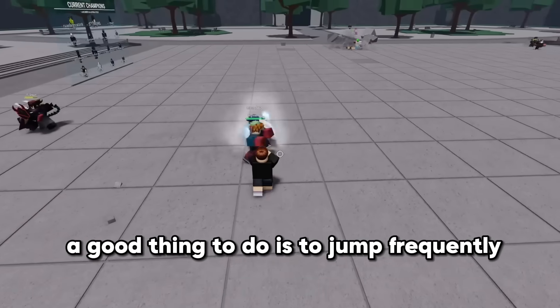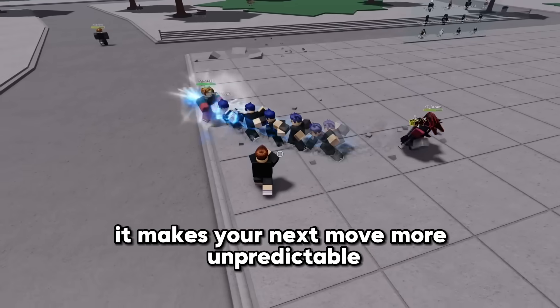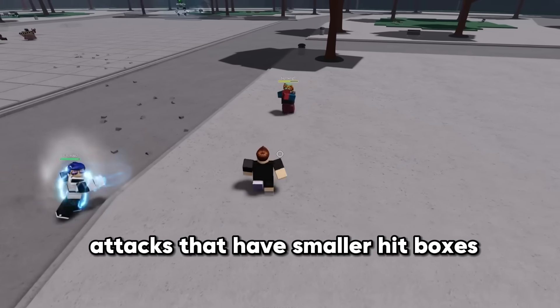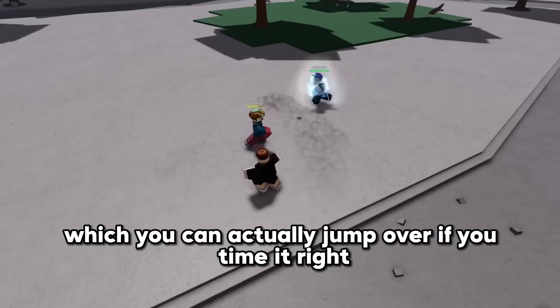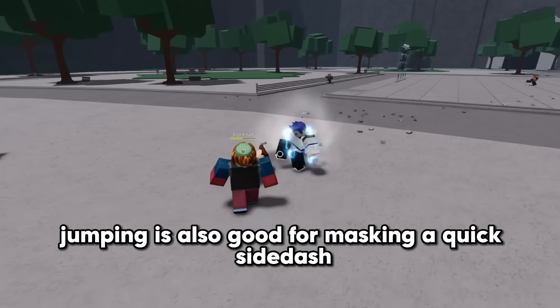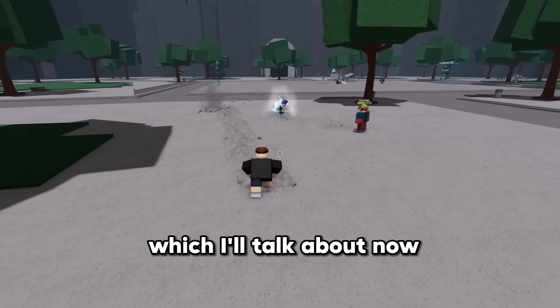As you're moving around, a good thing to do is to jump frequently. It makes your next move more unpredictable, and it can help with some attacks that have smaller hitboxes like explosive shuriken, which you can actually jump over if you time it right. Jumping is also good for masking a quick side dash, which I'll talk about now.